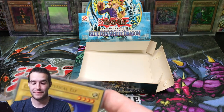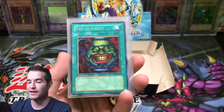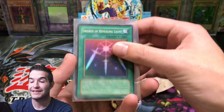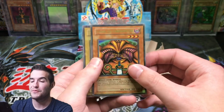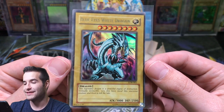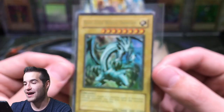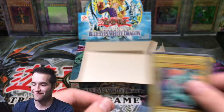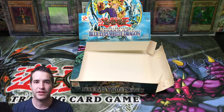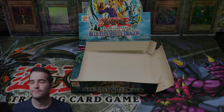Absolutely a crazy video - some of the best pulls out of LOB you can ask for. Pot of Greed - we got the best rare. Got Mystical Elf, that's a sweet card. Celtic Guardian, Swords of Revealing Light, Exodia the Forbidden One, and the most off-centered Blue Eyes White Dragon in the entire world. That was crazy guys - the one and only Blue Eyes White Dragon. I hope you guys enjoyed that video. If you want to support me, click my TCG Player and eBay affiliate links down below. Buy whatever you're going to buy - it supports me. Thank you guys for watching, see you guys later. Peace. It's the original art.